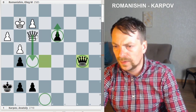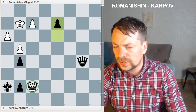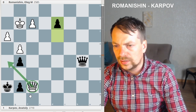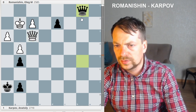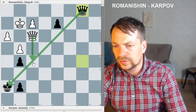Romanishin played Queen to e4 check. The most obvious response has a problem: Black plays d2 and White has a lot of trouble stopping this pawn because just defending doesn't work. If they play Queen f3, then Queen b1 — another nice move by Karpov — just controlling this diagonal and not allowing check on f5, so d2 will promote.